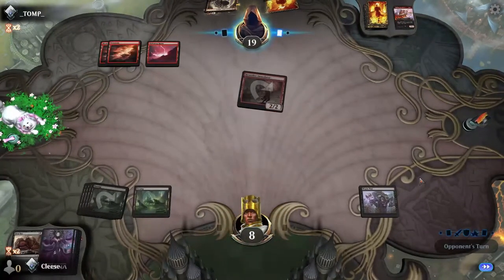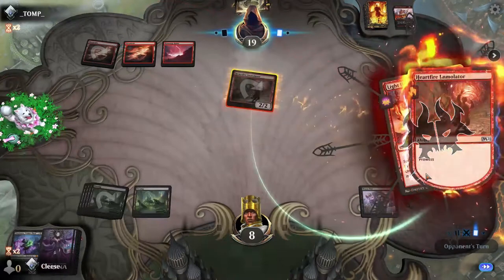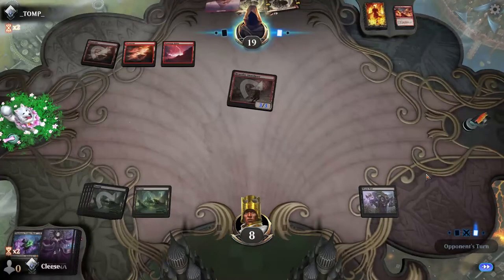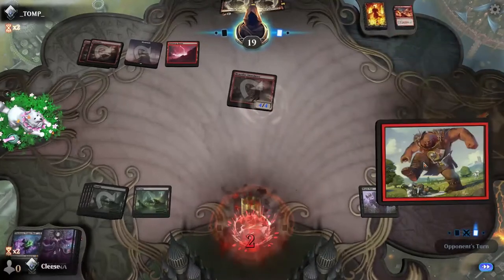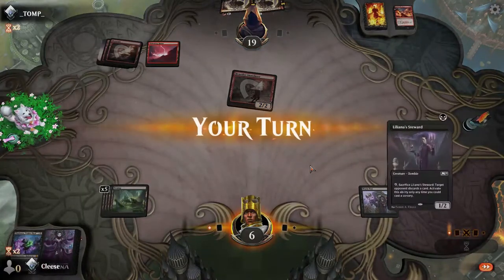Heartfire Immolator is very close to just ending me. This is annoying, this is extremely annoying. He's gonna sacrifice — give me down to two — and all he needs is just a Shock.